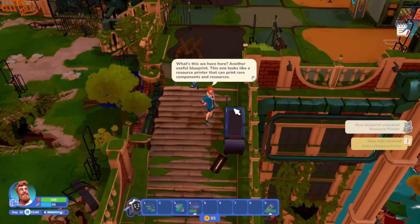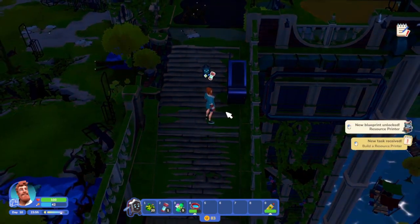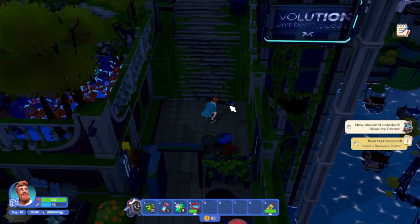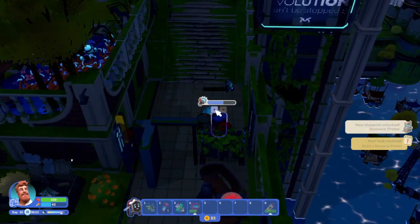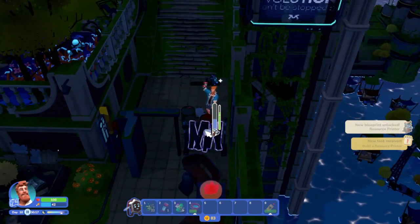Oh, resource printer - what do we have here? Another useful blueprint. This one looks like a resource printer that can print rare components and resources, just what I need to upgrade the smart tower and finish the bridge to the next roof. We can dismantle this and get a battery, which we need. Our minion is dead so we gotta get him recharged.